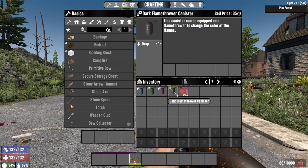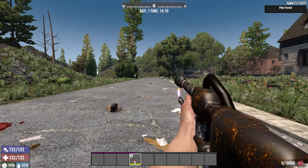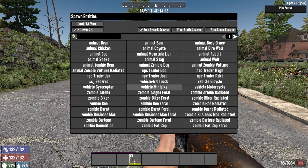With the flame mod, it gives you a couple different canisters to choose from for different color flames — blue flame, green flame, pink flame, and a dark colored default flame. We'll go with blue because that just sounds fun. Get this bad boy reloaded and see what a blue flame looks like. Oh, that's just lovely. We've got to get some zombies in here and see how well this works out.